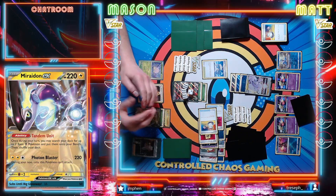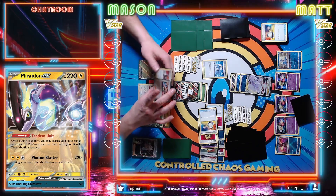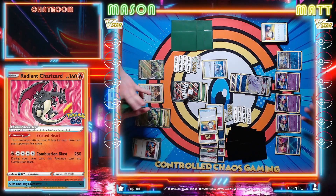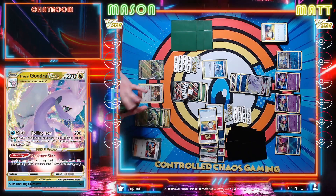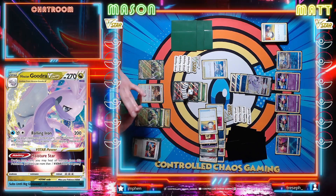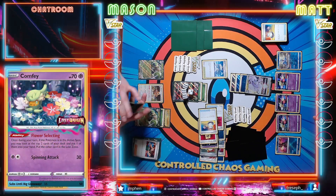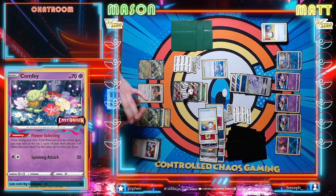Go for turn. We'll evolve to a Spidops EX here and I'm just going to go ahead and play Judge. So the 200 sets up for Cramorant potentially next turn if I need to do that. Spidops can be set up through Radiant Greninja attack or Cramorant again. So figuring that some sort of hand disruption was coming I did bench the Cramorant preemptively.